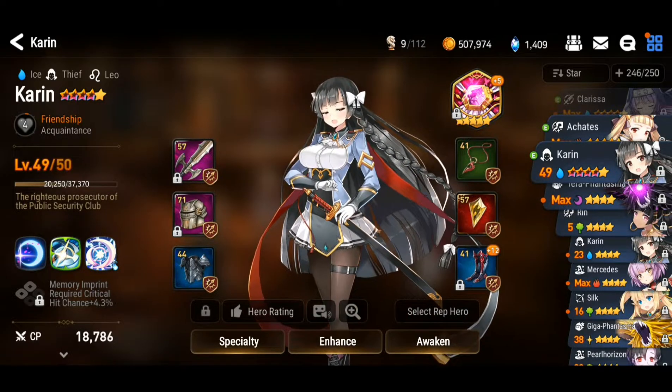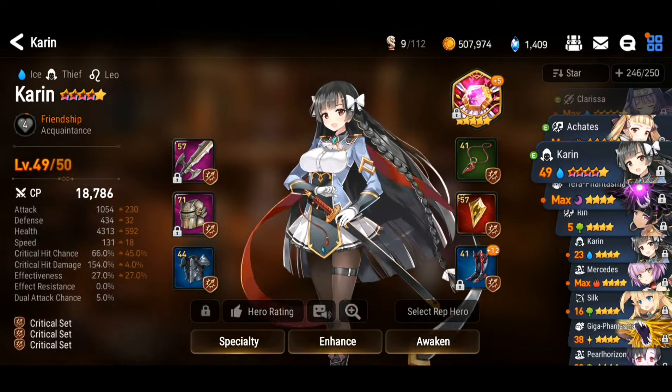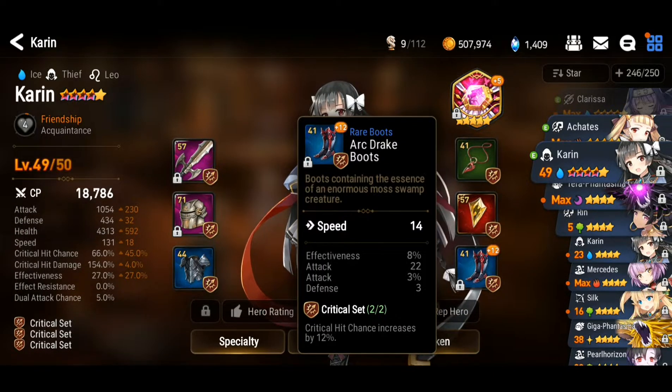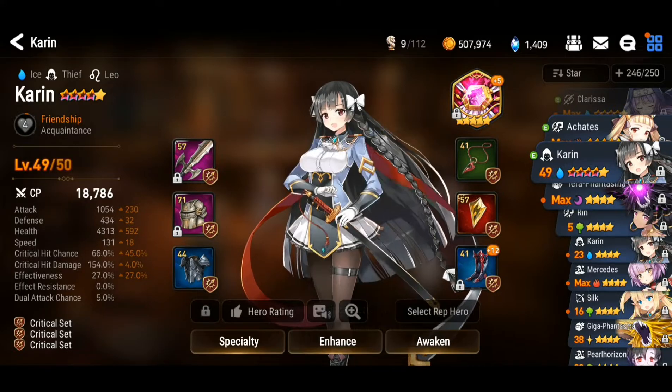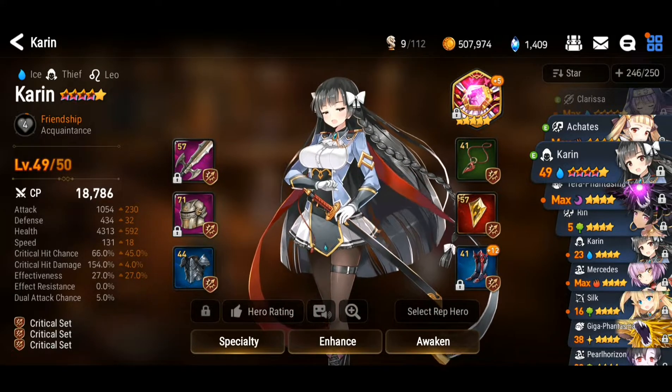Now let's move on to the equipment. You can see that all my equipment is the critical hit set — three of them. Three critical hit sets means one set provides 12% critical hit chance, so three sets provide a 36% increase in critical hit chance. Currently that gives a total of 45% critical hit chance, bringing it to 66%, which is still not enough — it should be more than 85 to 90% for sustainable critical hit frequency.